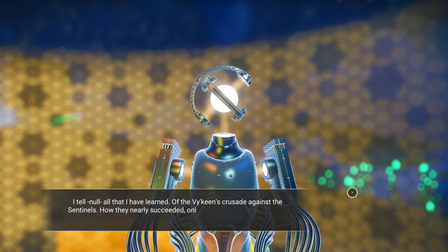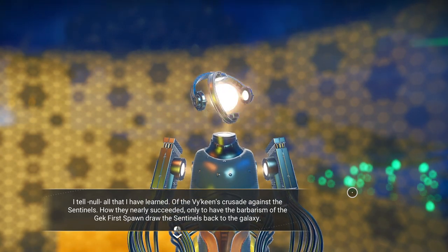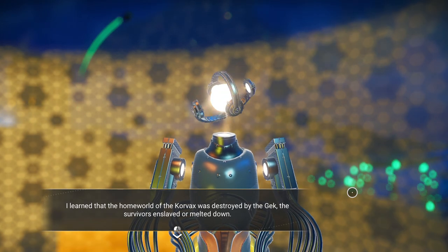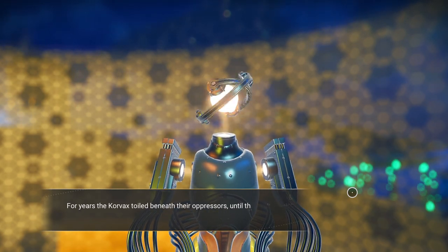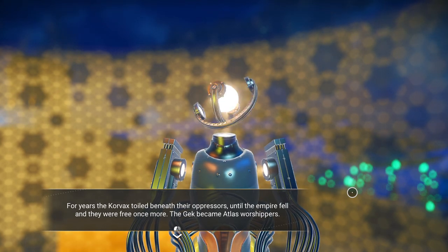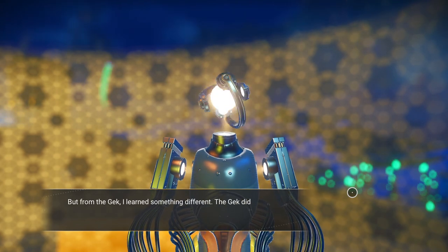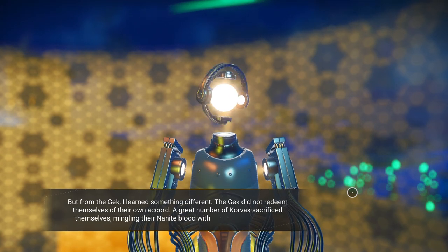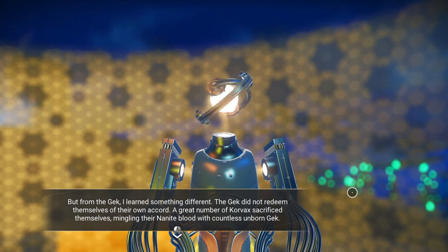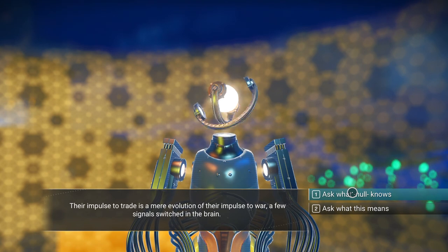I tell Null all that I have learned: of the Vikings' crusade against the Sentinels, how they nearly succeeded, only to have the barbarism of the Gek First Spawn draw the Sentinels back to the galaxy. The homeworld of the Korvax was destroyed by the Gek — survivors enslaved or melted down. For years the Korvax toiled beneath their oppressors until the Empire fell. The Gek became Atlas worshippers, but the Korvax sacrificed themselves, mingling their nanite blood with countless unborn Gek.